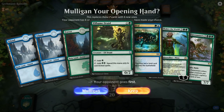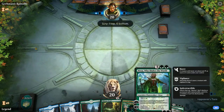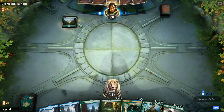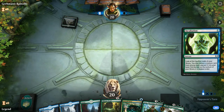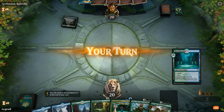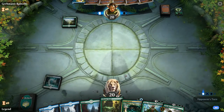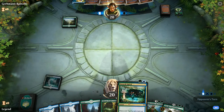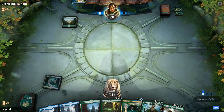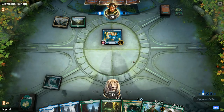We're on the draw with a keepable hand containing Nissa, though we don't have many forests so her static could be underwhelming. Opponent leads with turn one Incubation — looks like a Merfolk deck with a Benthic Biomancer. We play a tapped Breeding Pool, then need to decide between Elfame Druid or Growth Spiral next turn. Against Merfolk where they won't kill the druid, we lean toward playing it out first in case we find a Grow from the Ashes.